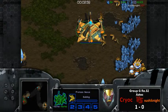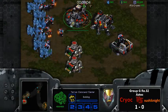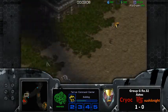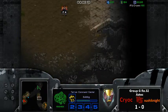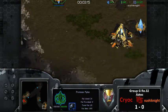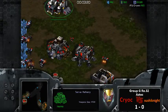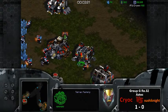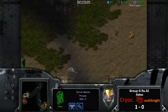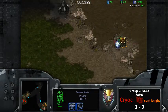Cryoc is doing more of a one-base style right now. Does he put down a second factory or just do an FD push into expand? That's probably the most common approach, at least in lower leagues. These guys are higher level so we'll see, but the same principles apply - the same builds are executed, just performed more optimally in terms of timing.